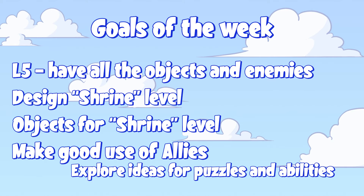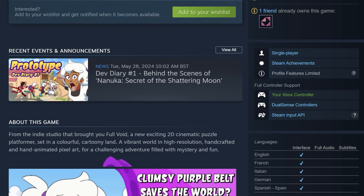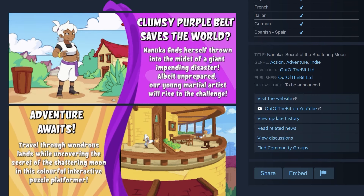In this episode we also have Rosalia with us. She takes care of marketing and PR at Out of the Beat, and she'll talk about how we work on the Steam page for Nanooka.